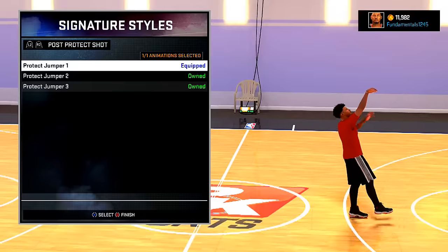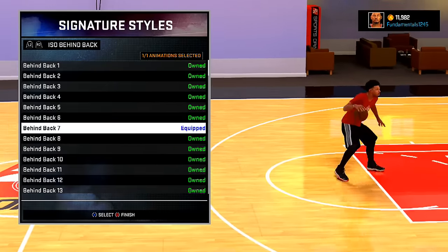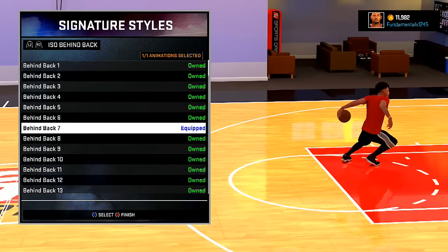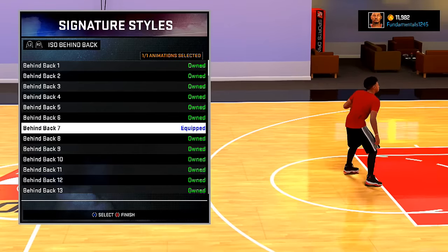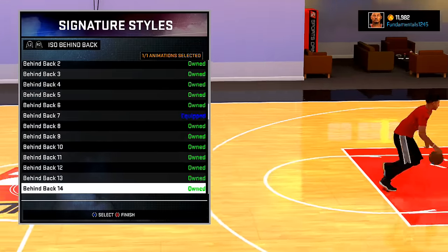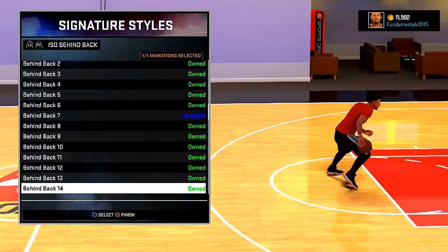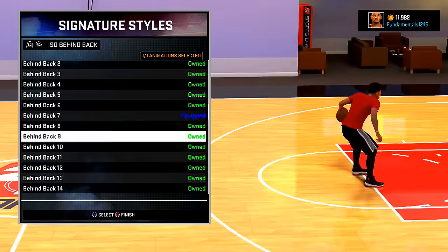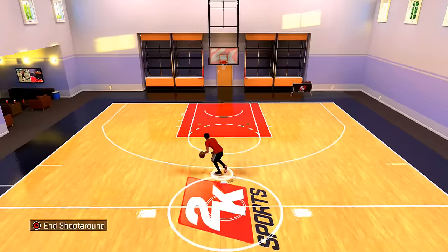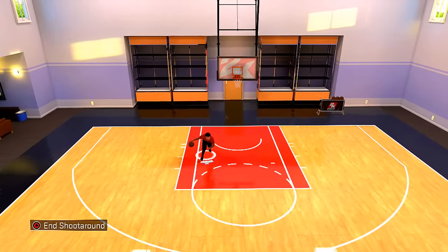The next thing — and this is all benefiting the rookies and the pros — is the behind the back. There are two behind the backs you want to use: you can either use 7 or 14. There's really no difference. Both give you a speed boost, but you have a higher percentage of bouncing the ball off somebody with them. You can spam that all the way down the court at the park — it's super fast at the park.